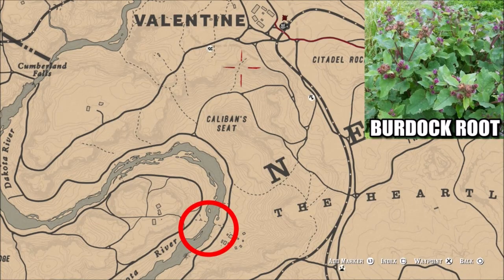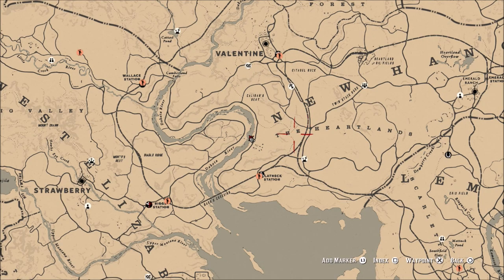What is going on guys? Grave here. Welcome back to Red Dead Redemption 2. One of today's Red Dead Online challenges is to pick five burdock root. You can see the circle I have located down here on the Dakota River — this stuff can be found in a plentiful amount right here in this area. This is one reason I like to come down here to this spot.